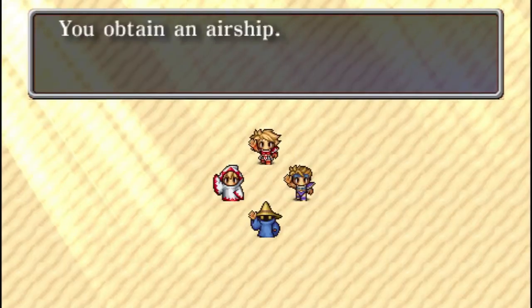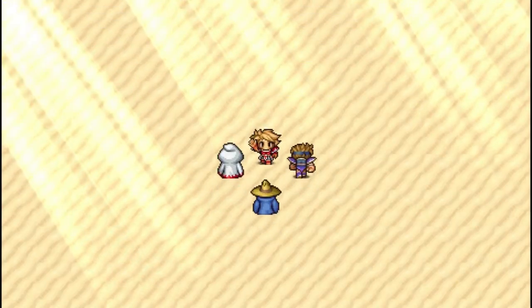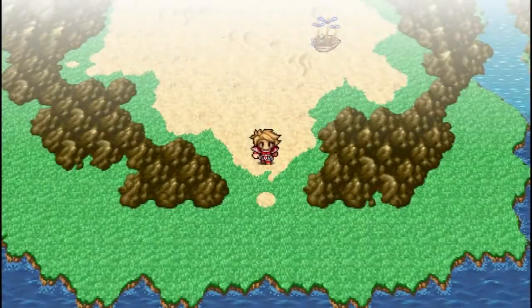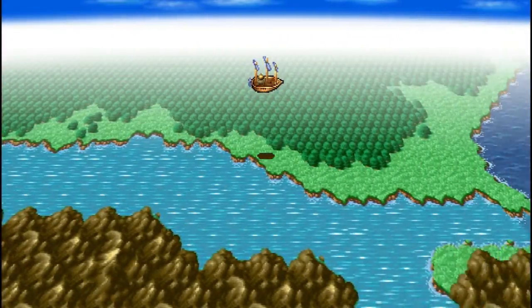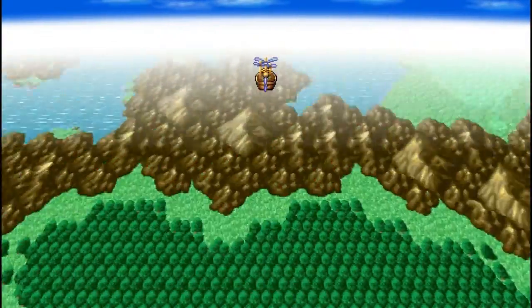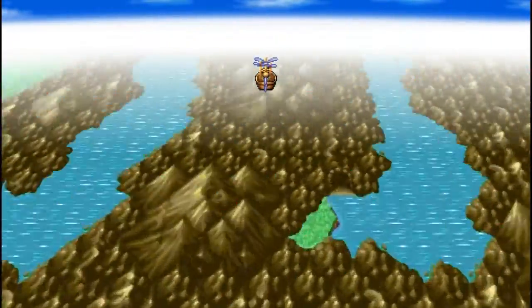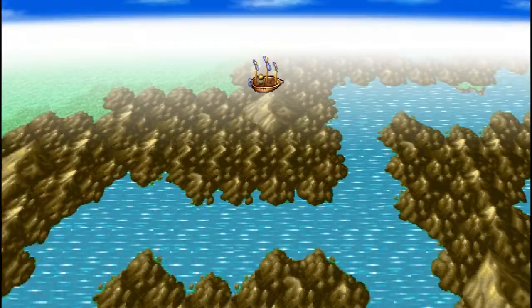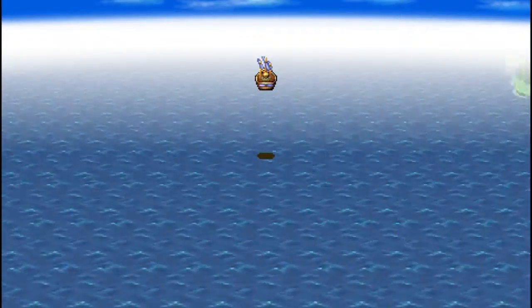The airship is pretty cool because now you don't need a boat anymore, and that's fantastic because sailing is a pain. Why sail when you can just fly, right? There it is. I remember the first time I played this — the Origins version on the PS1 — they made it look like the ship was standing still but the world moved. So let me see where I need to go.